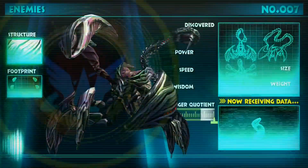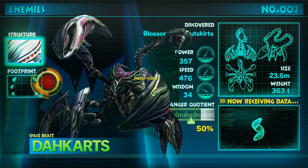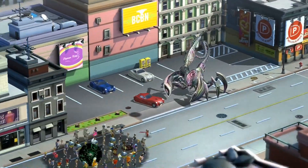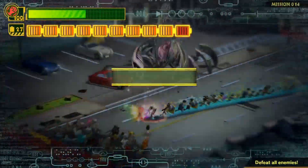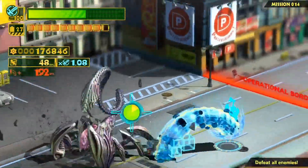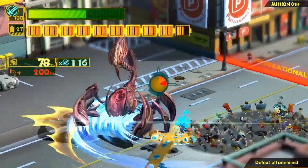All right, here we have a new enemy. These things aren't too bad, but they can be a little tricky because they can pierce your guts with a couple of their moves. But if you just pay attention, you should be fine. You can guts a lot of their moves, though. So when they're jumping in the air like that, you cannot guts them, because his stinger will come down and hit you.